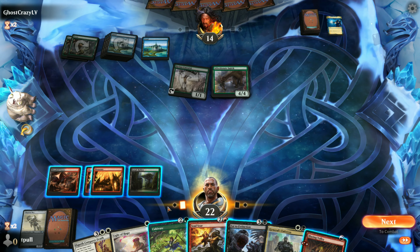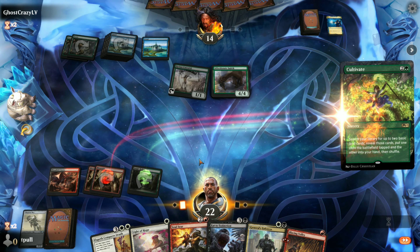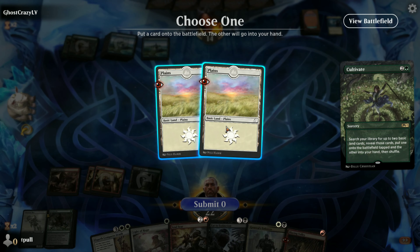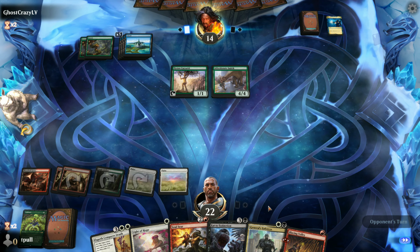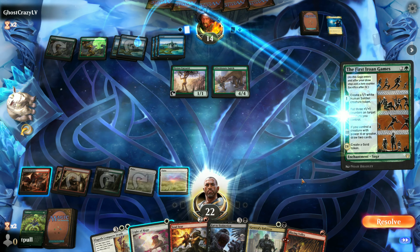With that in mind, we've got the green and the blue - we need to go get some white sources, and we better do it now while we have a chance. Unfortunately that means we can't do anything against him this turn. I didn't want to put out General's Enforcer - I thought he might be able to do something to him too easily.